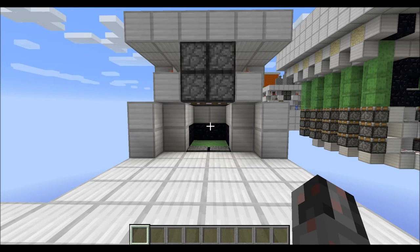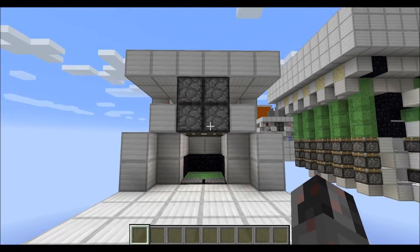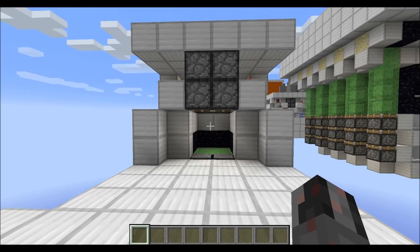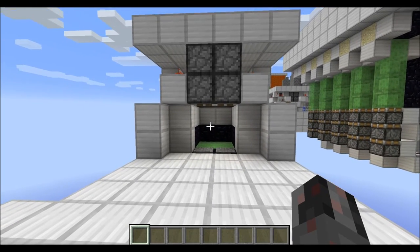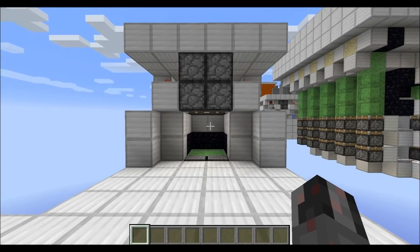Hello everybody, my name is Walter and today I want to show you how you can build my 2x2 Hero Emergency Exit, which is basically a must-have for every evil scientist out there and it's a nice little addition to every doomsday lair or whatever you want to call your piece.